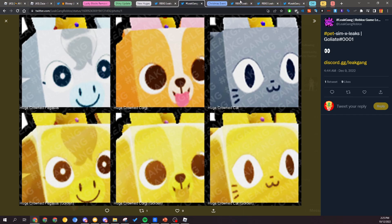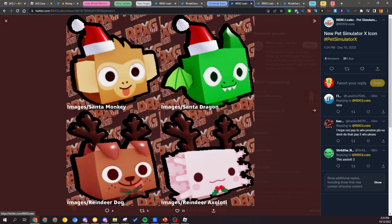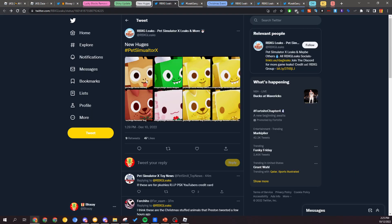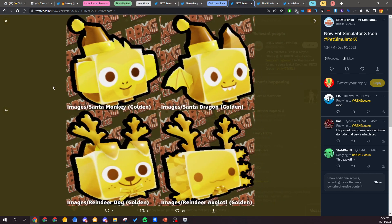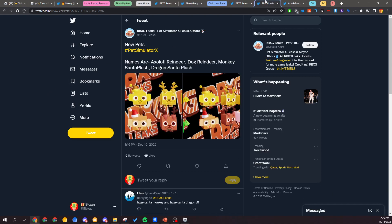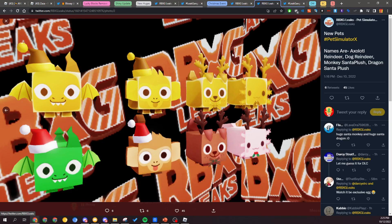Last but not least for pets, we have the Christmas event normal pets. You can see we've got just the normal variants of these huges. These will probably be obtainable with some sort of gingerbread coin or chocolate coin or something releasing with the update. Here are the golden variants as well. And those are how you get the normal pets for that.